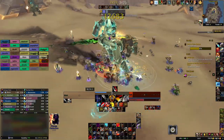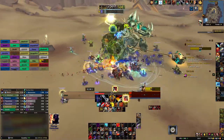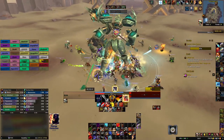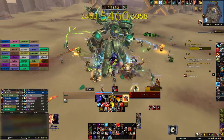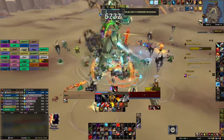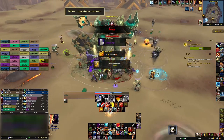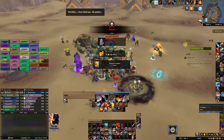Your stat priority will constantly change based on what gear you're wearing, and what talents, covenants, and conduits you're using, so I recommend doing a top gear simulation on Raidbots.com to find your best gear. If you don't want to do that, a good general priority to follow is Strength, then Critical Strike, then Haste, then Mastery, and finally Versatility.